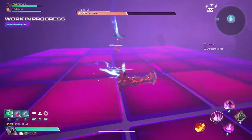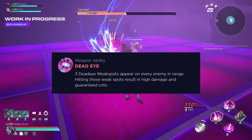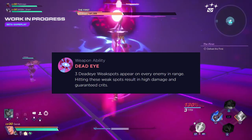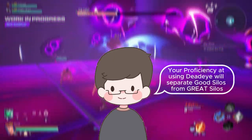Longshot grants Silo access to the weapon ability Deadeye. On use, Deadeye marks enemies with weak spots. Hitting Deadeye weak spots guarantees Silo high damage critical hits. Deadeye allows only the best marksman to greatly increase Silo's damage output.